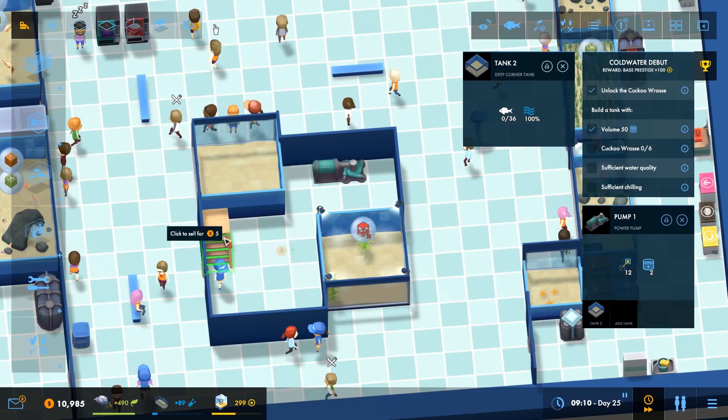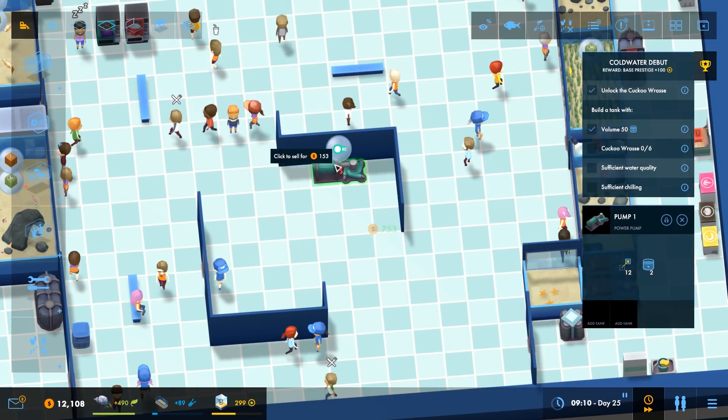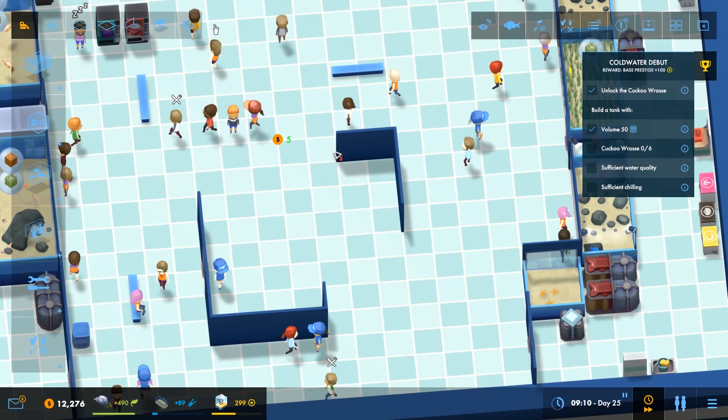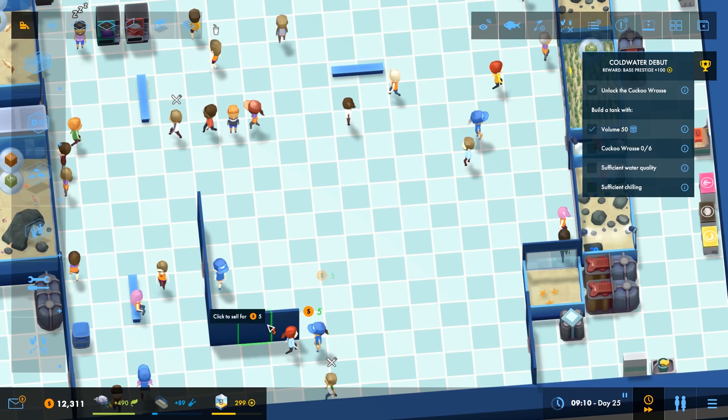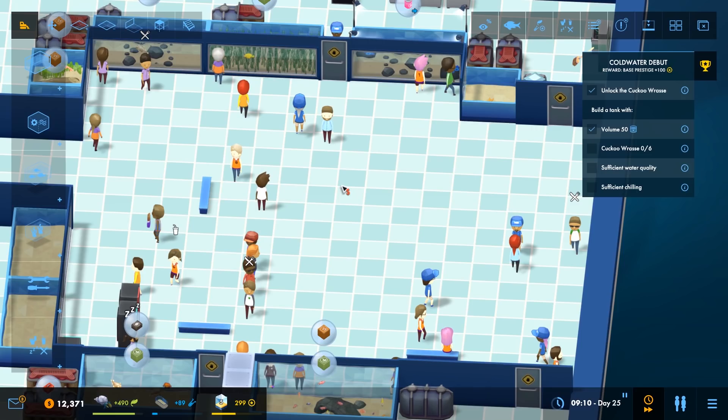Right, good, that worked perfectly. Let's get rid of all of this rubbish. Yeah, sell that. All of it. Sell all of this. Because this is starting to feel a little bit mission accomplished about it. It's not, obviously, because I haven't even started to address my actual action item list yet. That makes a lovely big area in the middle of the room into which I can sling a couple of lagoon tanks or something like that.